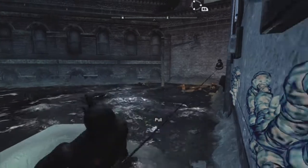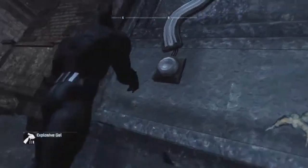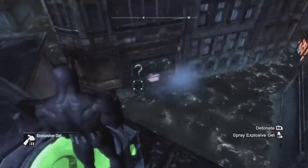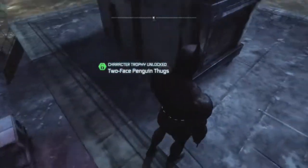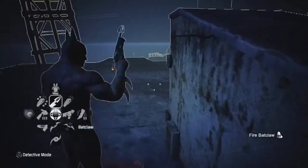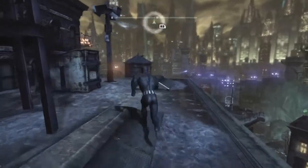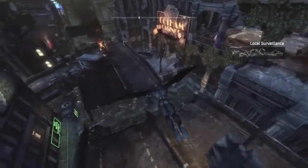The problem with Batman dying is that in City and Origins you can complete side missions either before or after the story. Why would they make a Batman game where you have side missions to complete in order to 100% the game and then kill him off during the story? It wouldn't make sense because you'd have to bring him back. Why would you kill him off when you still need him for all the side missions?